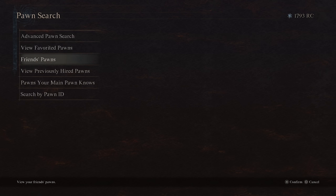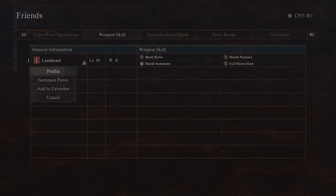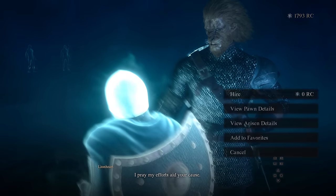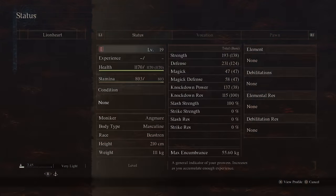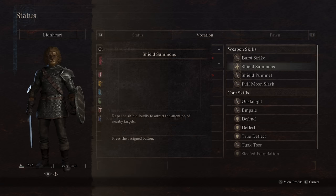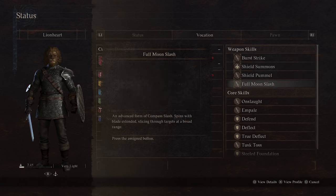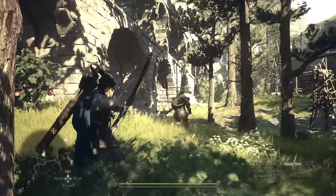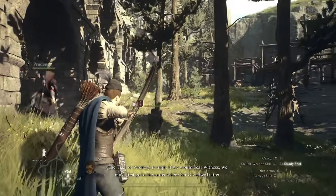A pro tip: if you have any friends on the same platform, you can summon their pawn and use them for free, even if they are a higher level than you. So if you've got a friend that's finished the game or is significantly further than you, you can always summon their pawn for free regardless of level — it won't cost you any Rift Crystals. You can continually dismiss their pawn and resummon them at higher levels.